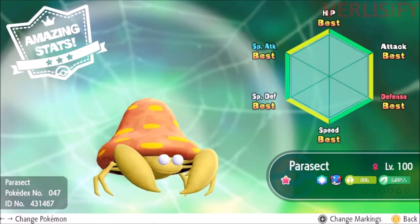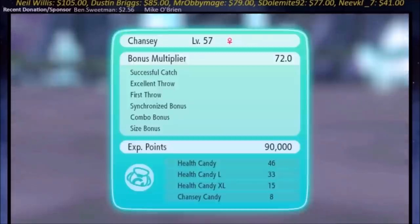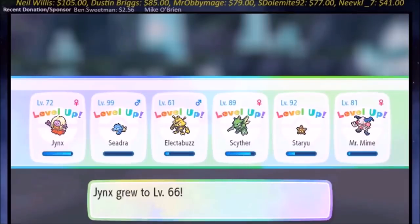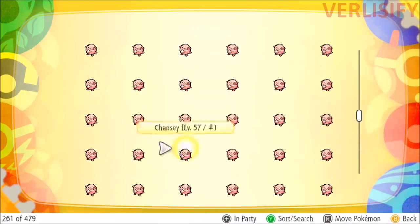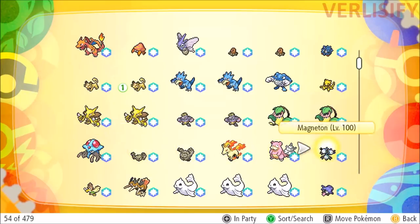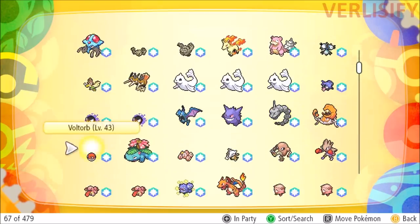But if this is the case, you can effectively get an unlimited amount of 6 IV Ditto incredibly quickly. I did a video about getting every Pokemon to level 100 in Pokemon Let's Go, and it takes less time to catch all the species and use Chansey to get them to level 100 than it takes to beat the game. If we focus only on Ditto, using a Chansey combo and leveling 6 Pokemon at a time, you can get a level 100 Pokemon every 7 minutes on average.